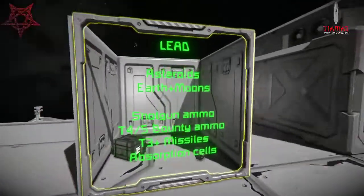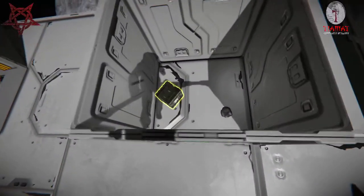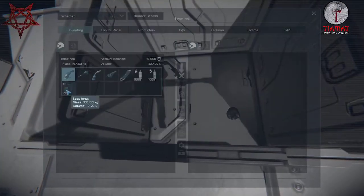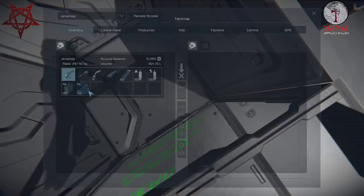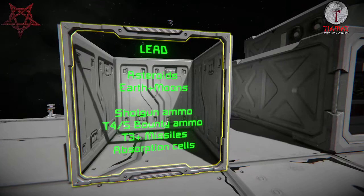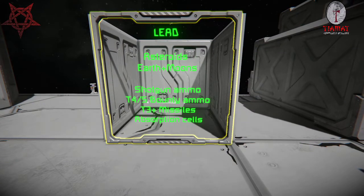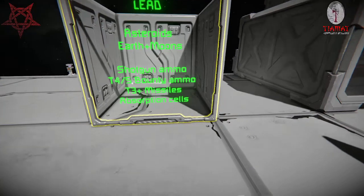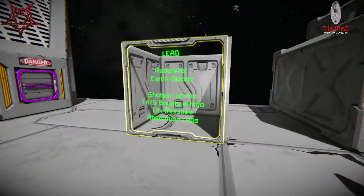On to a fairly big change: lead has been added as a new material. You can see the ingots here — it's currently using the iron ingot model, though Cosmet may change that. It's a blackish little material and can be found on asteroids, earth, and moons. Its main use is for shotgun ammo, the ammo for T4 and T5 bounty turrets, tier three and higher missiles, and also the absorption cells.